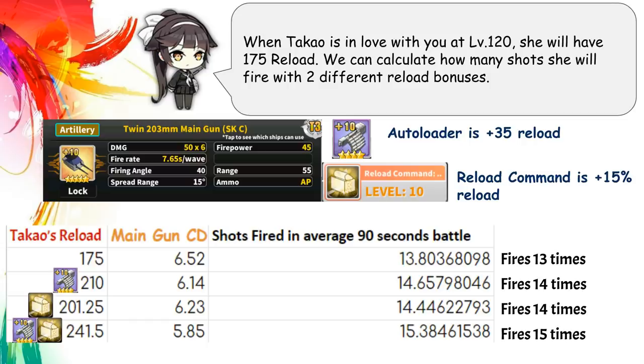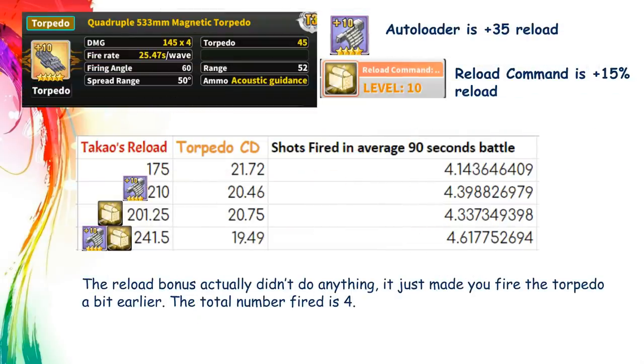What about the torpedo? Is it any better with reload bonuses? The best gold torpedo has a base cooldown of 25.47 seconds. Apply the same reload to it and we can see the reload bonus does absolutely nothing. You'll fire 4 times during the 90 second time frame with or without the reload bonus.